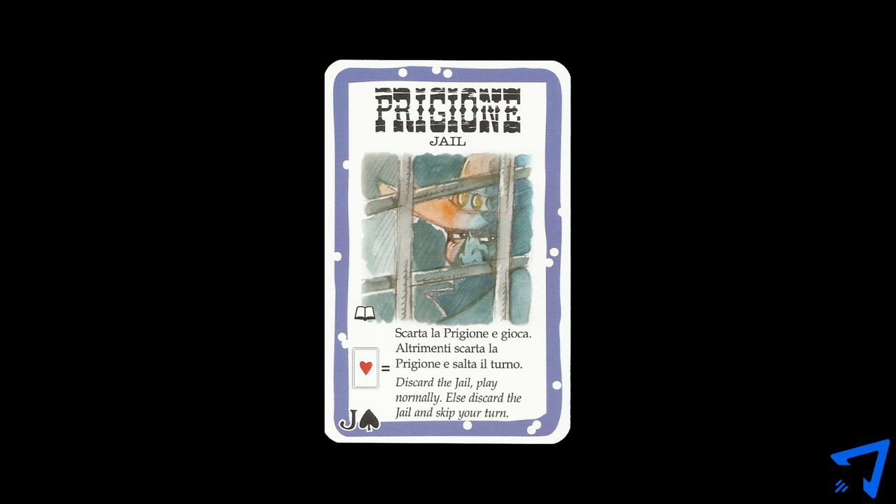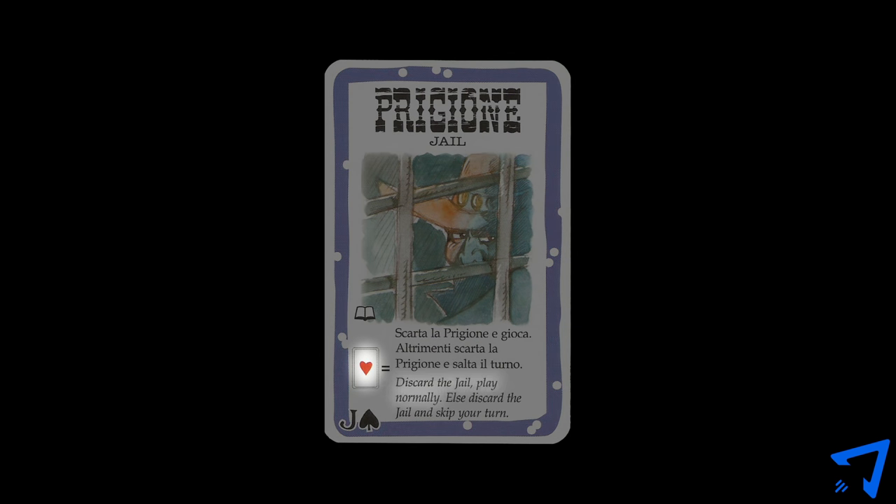Jail makes a player have a chance of losing their turn. You can play it onto any player regardless of their distance, except for the sheriff. If you are in jail at the beginning of your turn, before you draw, flip over the top card. If it matches the symbol, you discard the jail and take your turn as normal. If it doesn't match the symbol, then you discard the jail and skip your turn.